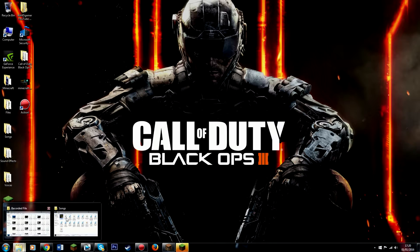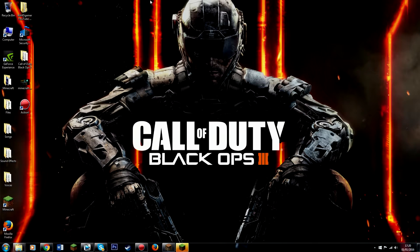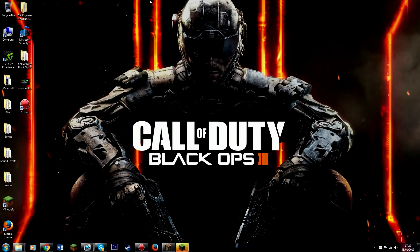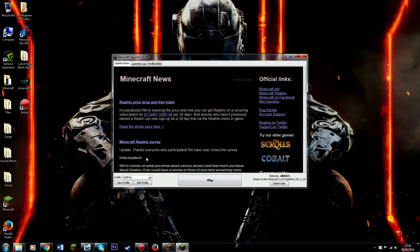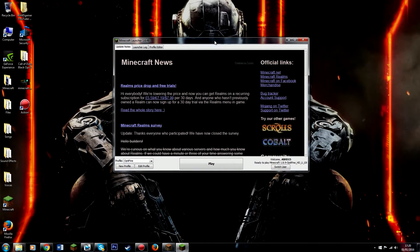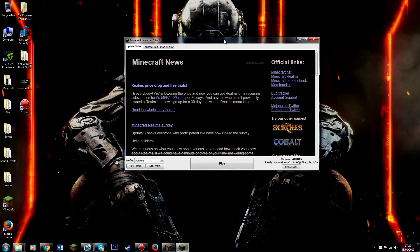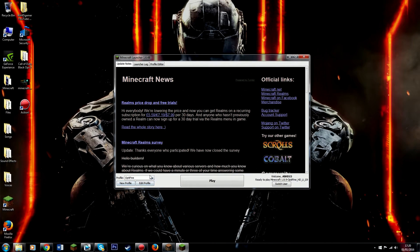I've already installed it so I'm not going to do it again, but what you have to do is go through the installation process, click install, and it should just take around 30 seconds. Once you've done that, you want to open up the Minecraft launcher. Make sure you have a genuine version of Minecraft — make sure you bought it from Mojang. Don't go to other websites because those are obviously not the real version.